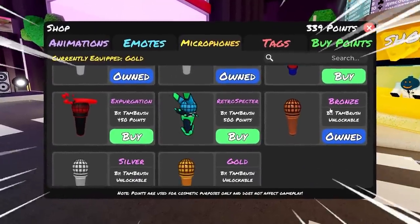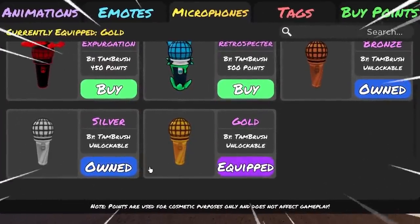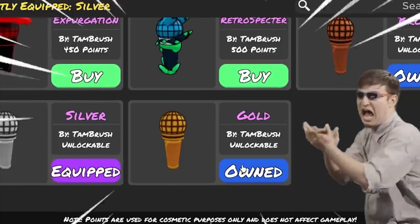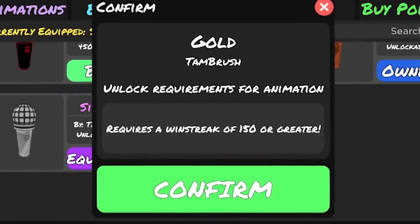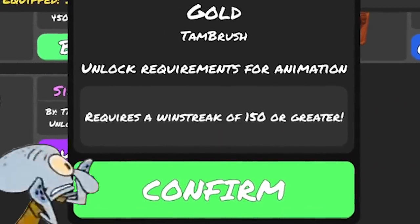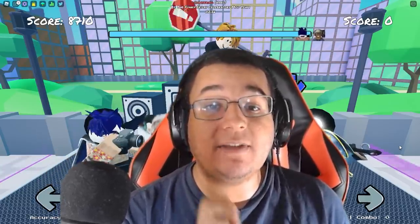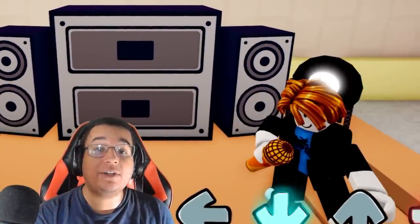With new Achievement Microphone skins being added into Roblox Funky Friday, you need to obtain some pretty ridiculous winstreaks in order to even get a chance at obtaining some of these rare skins. Like 150 winstreaks? Ain't nobody got time for that! But what if I told you that it is possible to get some of these microphone skins, including the golden microphone skin, in under 2 hours?